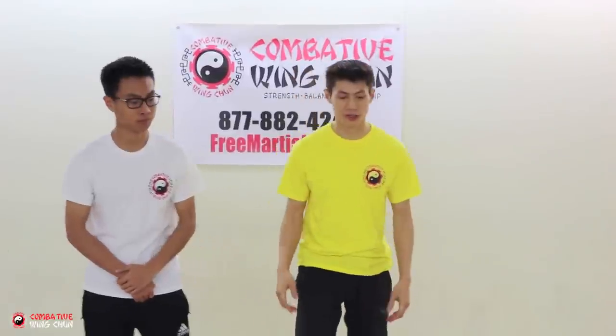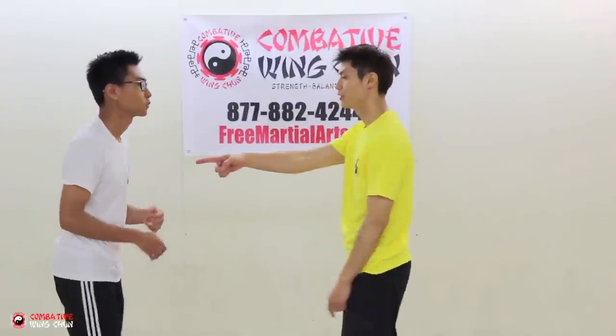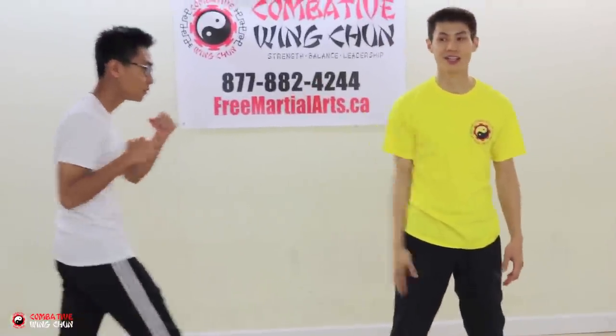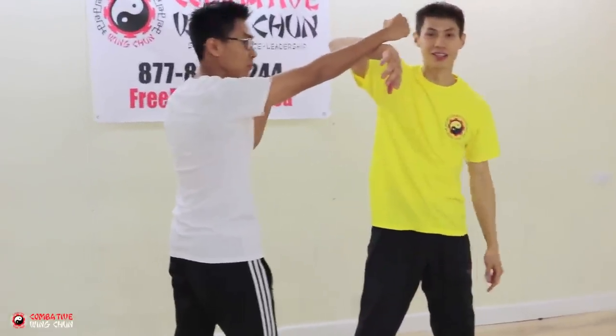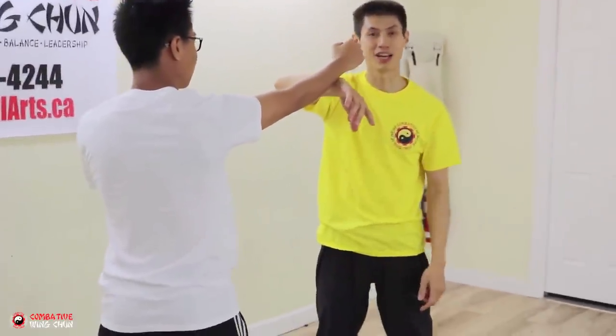In the dummy form, a lot of times we actually start with the Bong Sao and then go into the Lap Sao. A lot of people say, well that doesn't make sense — if you're punching me with this arm, why would I Bong with this arm? Because then I open this part and it's going to hit me here. But what if I'm standing this way and the attack comes from the side? I can't Bong with this hand because I'd have to go all the way this way. The shortest way to block it is to raise this — so now we have the Bong Sao on the wrong side.